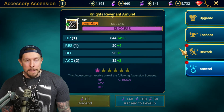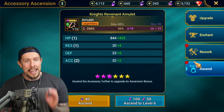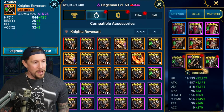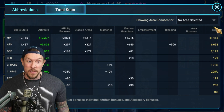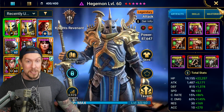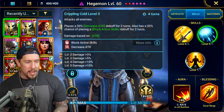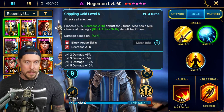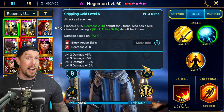We have absolutely punted pretty much every stat here and we are min-maxing his damage — attack and crit damage. He's super slow at 129 speed, but he's still going to go first. Unless you're running a reset champion, he's going to go first. You're hopefully going to lock out most of the enemy team, or kill them.